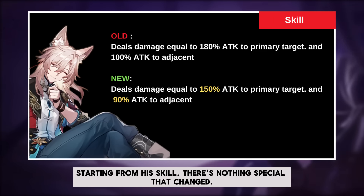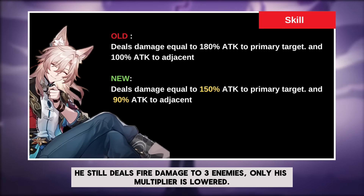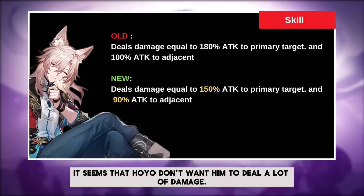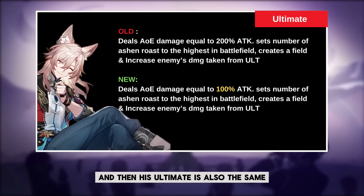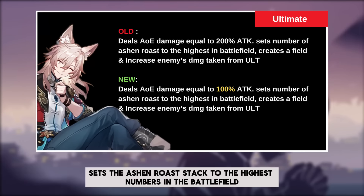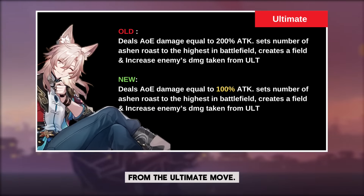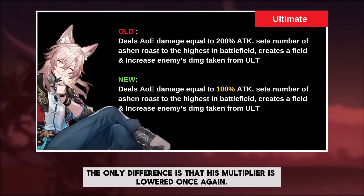Starting from his skill, there's nothing special that changed. He still deals fire damage to 3 enemies, only his multiplier is lowered. It seems that HoYo don't want him to deal a lot of damage. His ultimate is also the same — he will deal fire damage to enemies, sets the Ashen Road stack to the highest numbers on the battlefield, and creates a field that makes enemies increase their damage taken from ultimate moves. The only difference is that his multiplier is lowered once again.